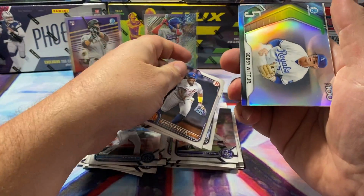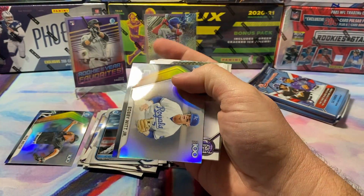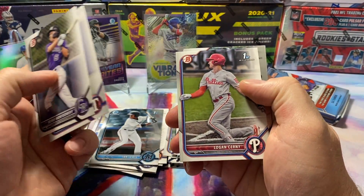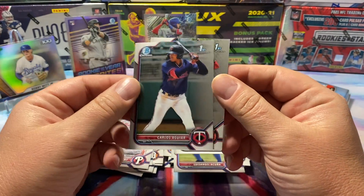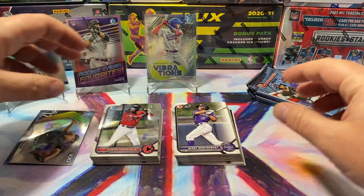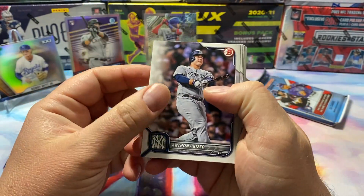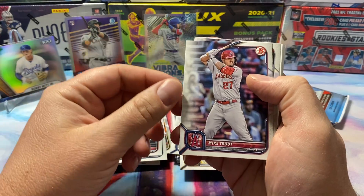Oh nice, let's go — Bobby Witt Jr., number five! Carlos Aguar, Junior San Quentin. I don't know all the good rookies and prospects this year, guys, so if I pass by something that's amazing please drop a comment and let me know. I want to see something I haven't seen. Rizzo. Tons of rookies for sure. Mike Trout — nice.